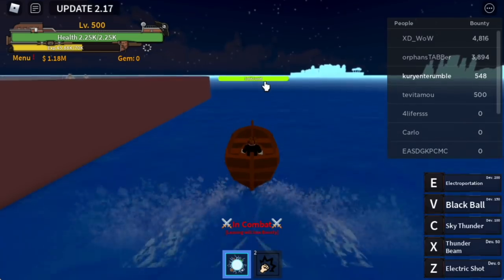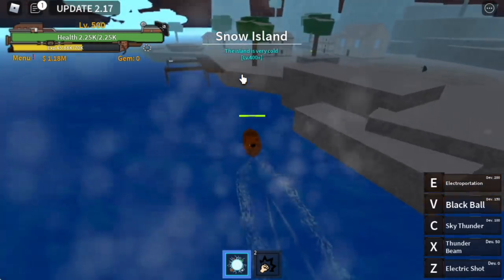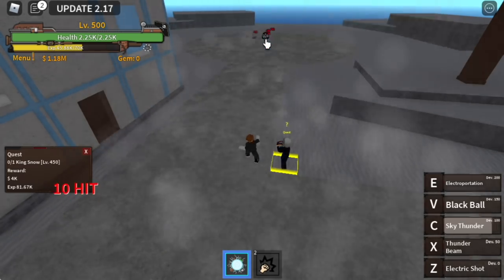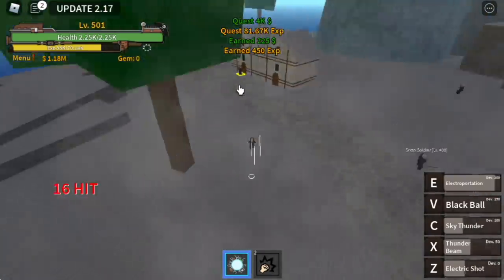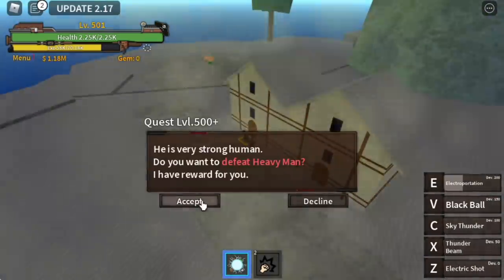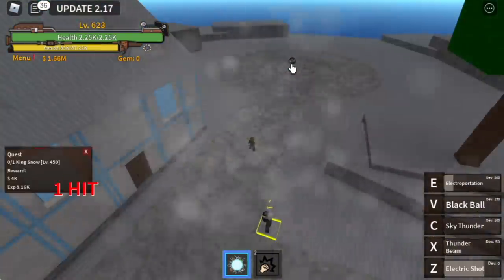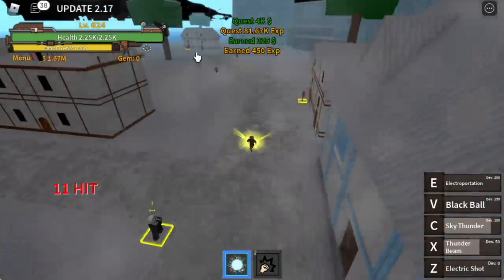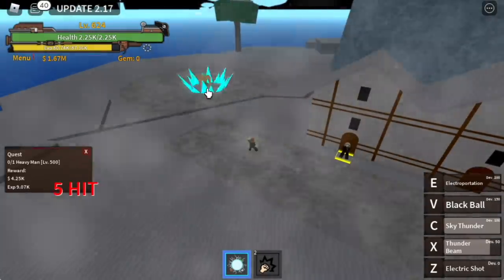At 500, proceed to Snow Island. You can start defeating the King of Snow — just burst him with your skills, no need to use the Black Ball. Use Electroportation, then get the quest for the Heavy Man and burst him too. Rotate between the King of Snow and the Heavy Man until you reach level 625.